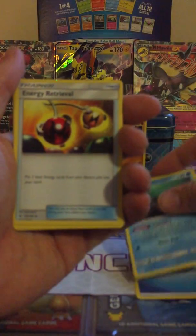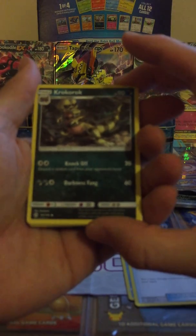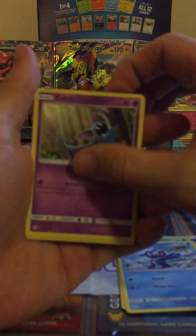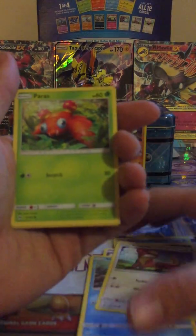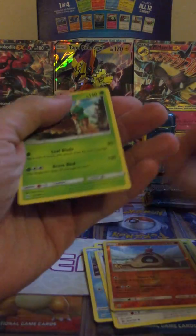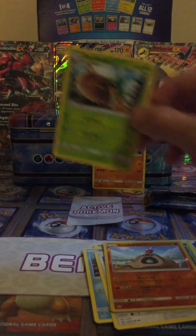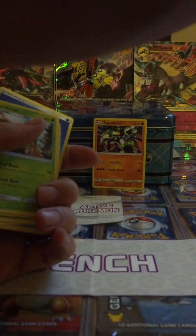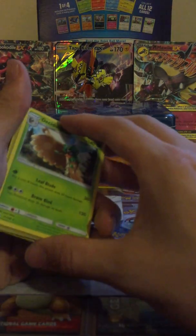Water energy, Wishiwashi — which we got in reverse yesterday — Energy Retrieval, Krokorok, actually kind of a cool card. Popplio, Zubat, Shellder, Yungoos, Paras. The reverse is a Sandygast — it's a common. And a Decidueye, non-holo rare. I've now opened three separate boxes and had zero ultra rares out of all of them.